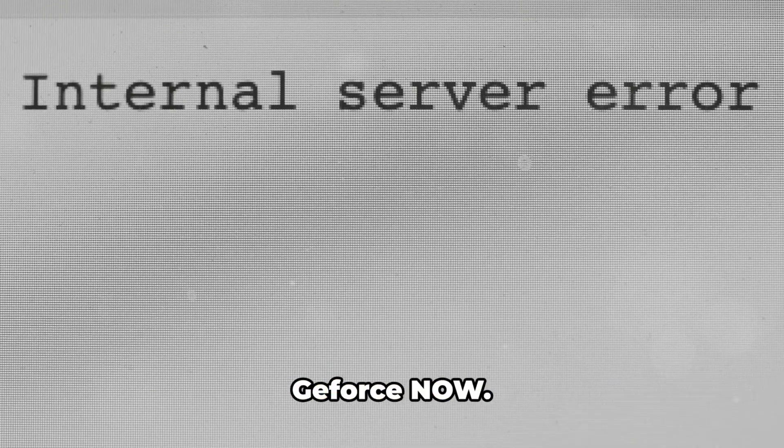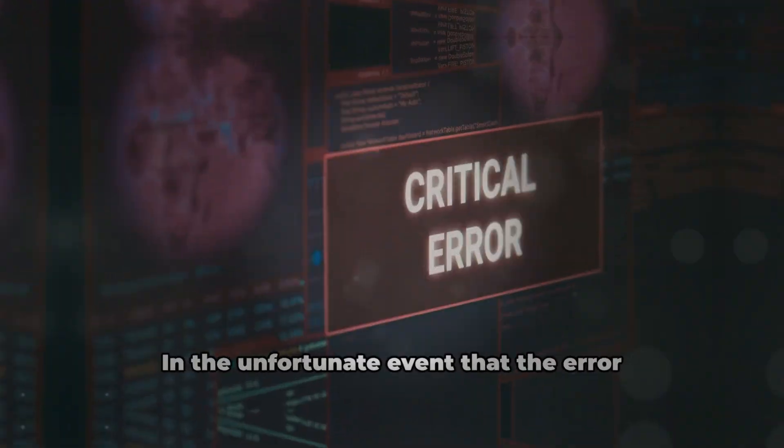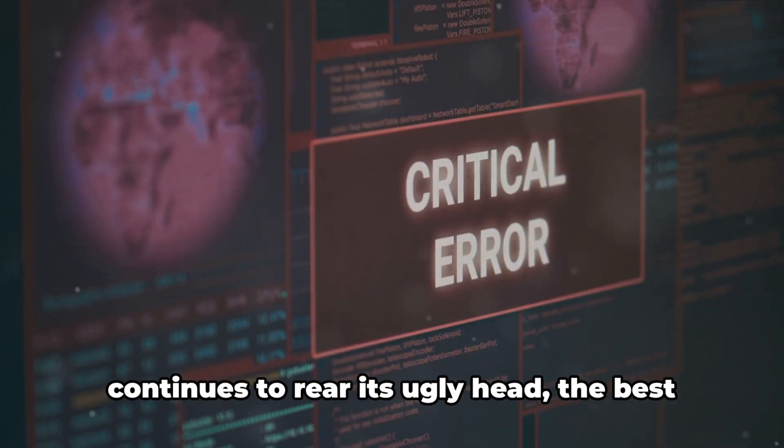However, if the error persists, it's time to delve a bit deeper. Visit the GeForce Now service status page to check if there's an ongoing outage with GeForce Now. If possible, also check the server status of the game you're trying to play.